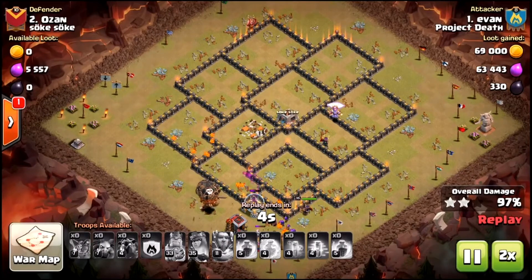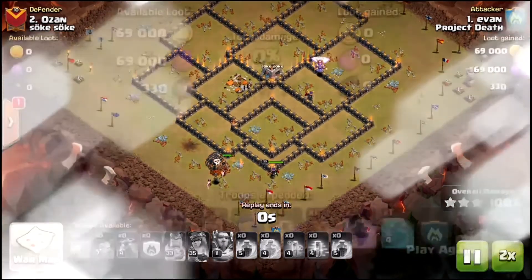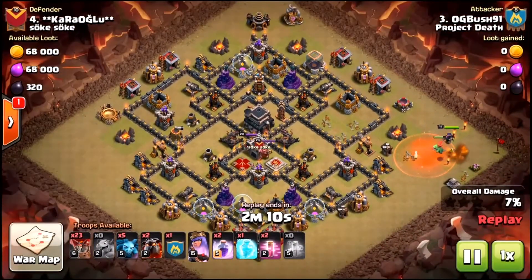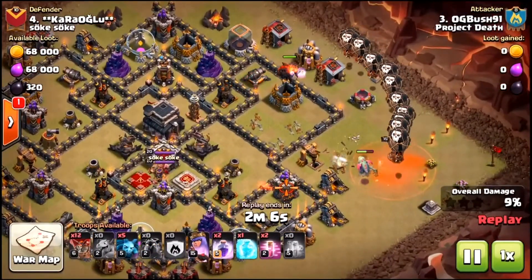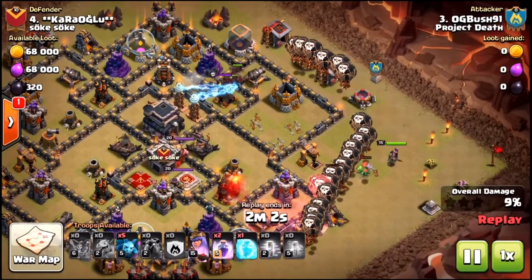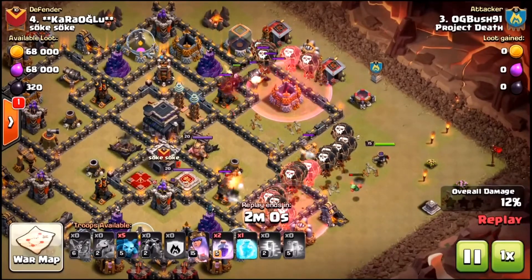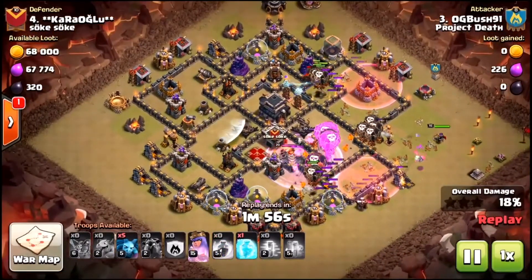These Wall Breakers aren't like normal Wall Breakers — they can actually hit buildings too, not just walls, and they do a ton of damage. We've already seen the Night Witch in Clash Royale, so we have an idea of what the Night Witch is going to do in Clash of Clans. It's definitely going to bring a new twist to Builder Hall.